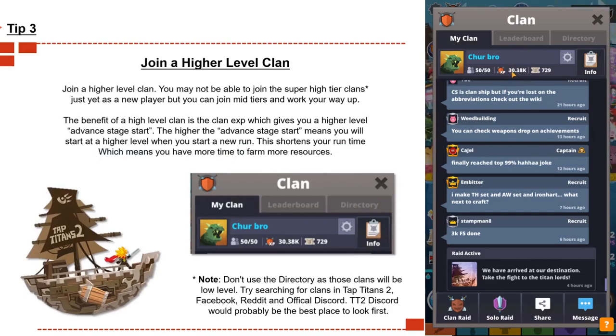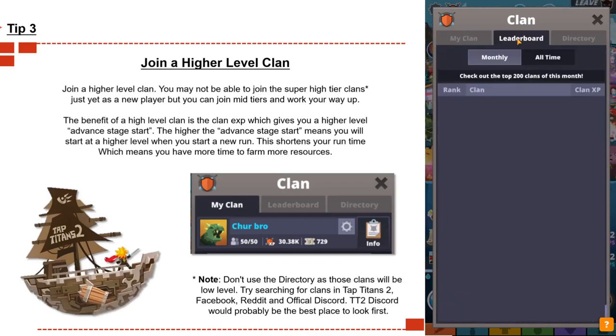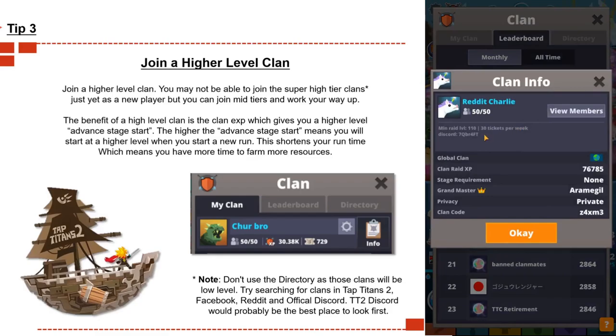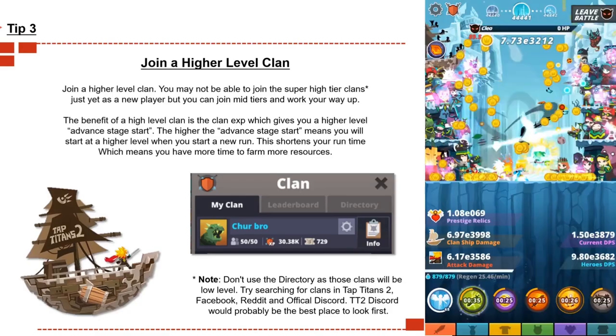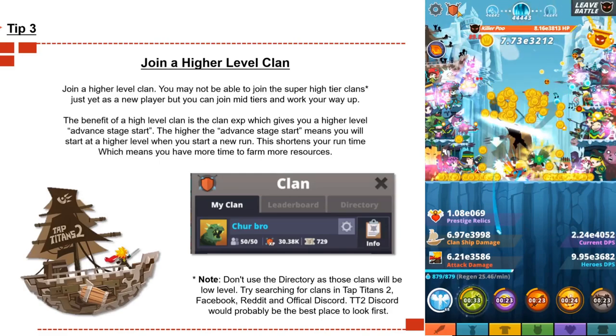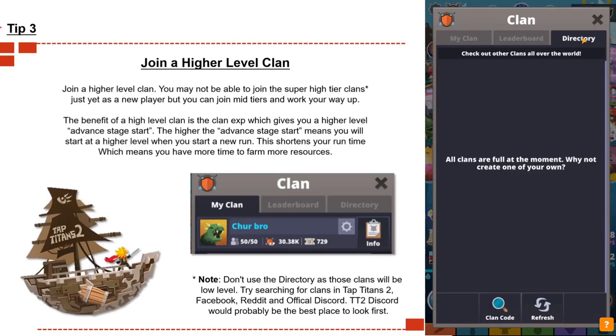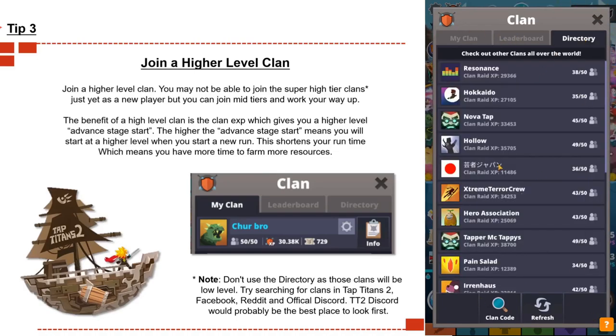Tip number three: join a higher level clan. Joining a higher level clan does help. You may not be able to join the super high tier clans like the top 300 as a new player, because they sometimes have max stage requirements and level requirements, but you can join mid-tier clans and as you start learning the game and powering up, you can work your way up to higher level clans.